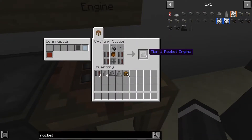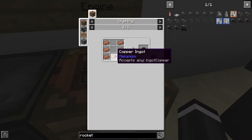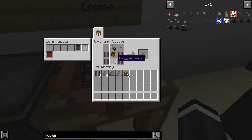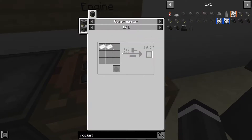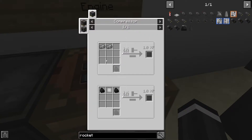The first thing you'll need is a rocket engine. To make it you need a button, flint steel, and a copper canister or a tin canister. For a copper canister you just use copper like this, and you can do the same with tin. You'll also need an oxygen vent, which requires three compressed tin — just tin in a compressor.